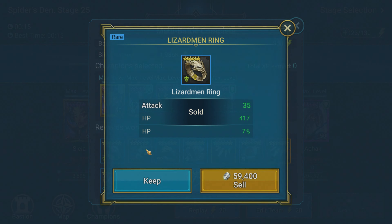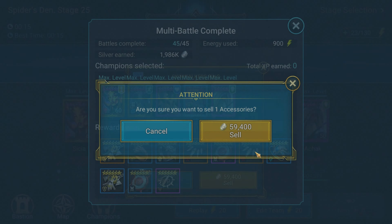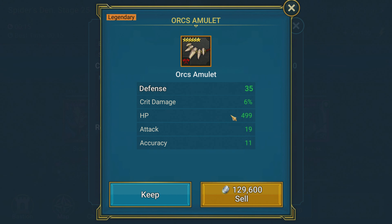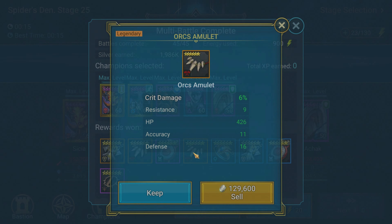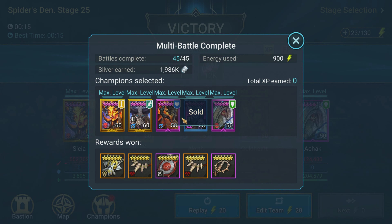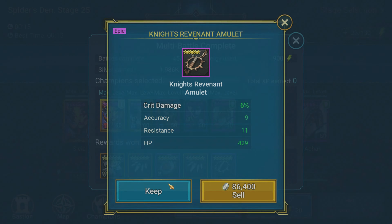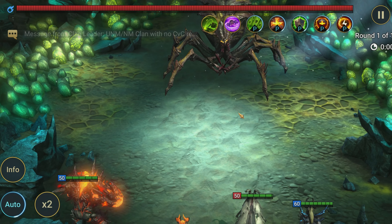Let's get rid of some of this gear to get some extra silver, see if we got anything decent — crit damage, not bad. Get rid of all this blue stuff, hopefully we get some decent stuff. Got some accuracy, crit damage again, not too bad. At the point of the free to play account now where we do not keep really any blue gear at all, especially from spider — we're mostly looking for decent epic and legendary pieces.